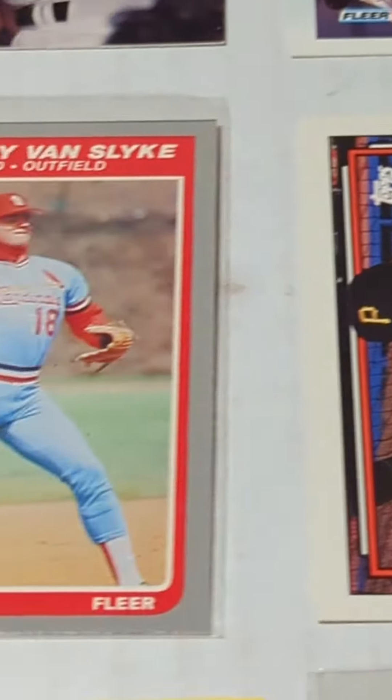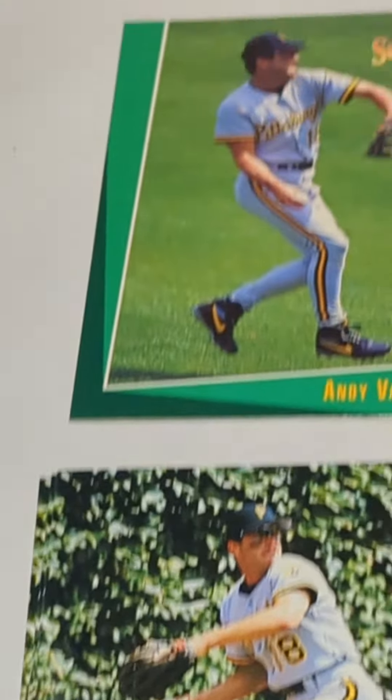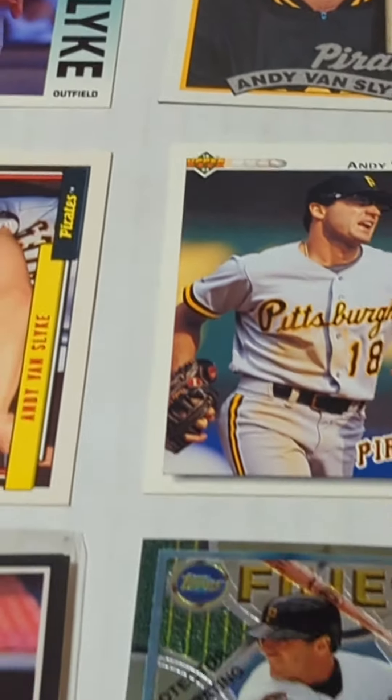Black border cards — oh, look beautiful. 92 Topps, 85 Fleer, not a bad looking set. 89 Bowman — hated the oversized nature of those. We got another Stadium Club, Upper Deck with a camera, 92 Fleer, 89 Topps.